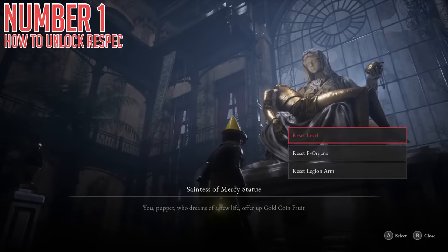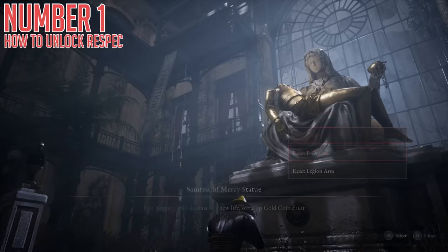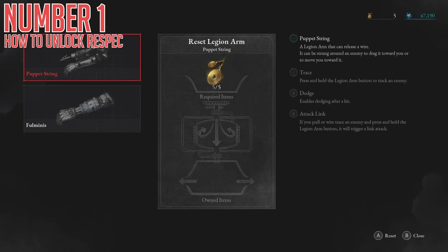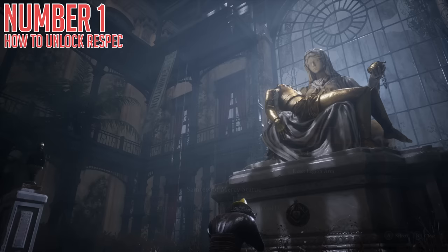This game treads an interesting line. There are definitely people who think the idea of changing builds doesn't really belong in a Souls-like game, but I think it opens up more avenues for fun. The game cuts it down the middle by offering the ability to change up, limiting it somewhat by having a cost, and putting it in the seventh chapter of the story — which is extremely deep for your first playthrough. So you're stuck with your choices from the start, but if you find a weapon you really like that doesn't match the build you started with, you can eventually change it up.